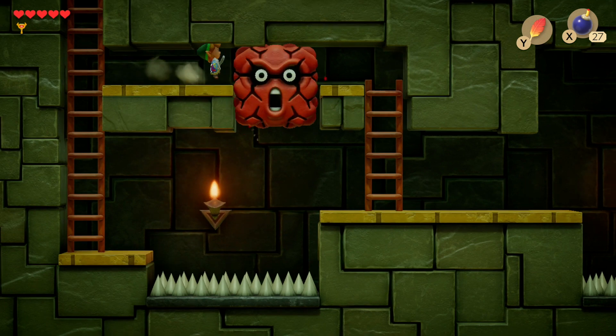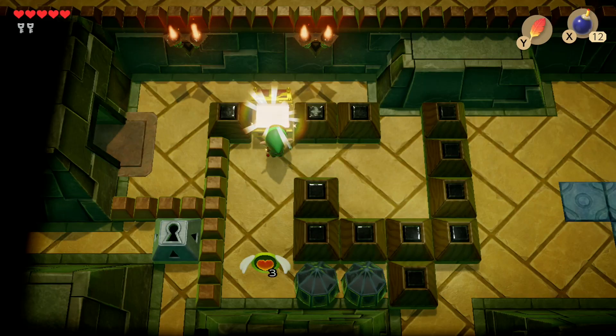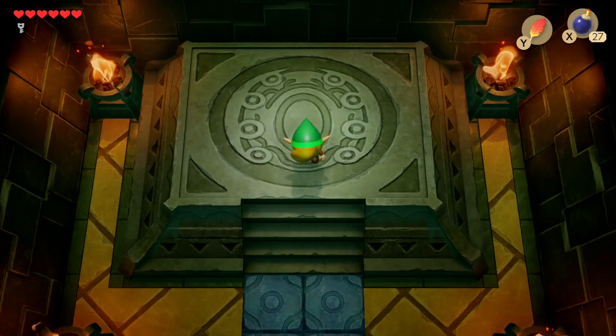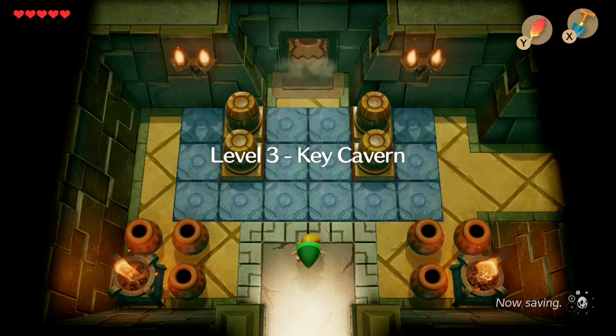Hey guys, it's Simon and in today's video I'm going to show you how to get the Pegasus Boots and how to complete the Key Cabin in Link's Awakening. So let's begin.